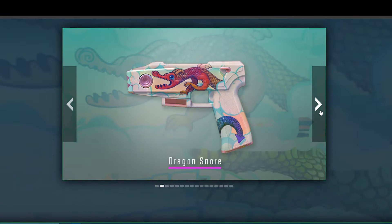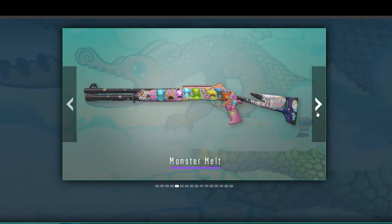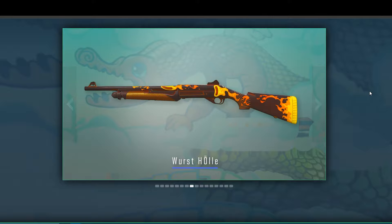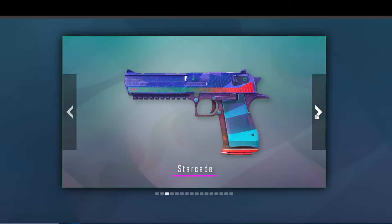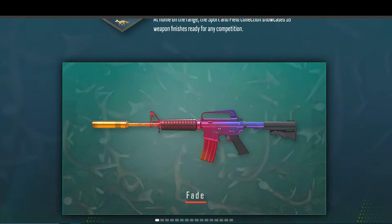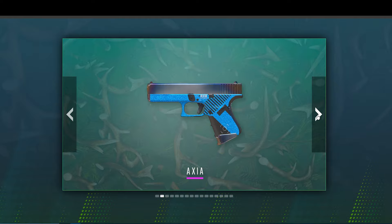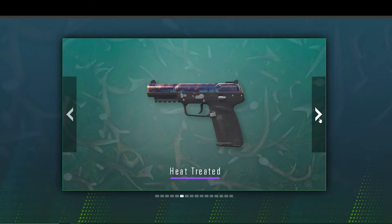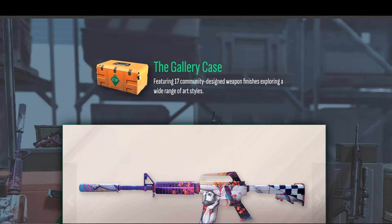Some absolutely insane skins — I haven't even looked through these yet. The Overpass Collection is the first one. We also got the Graphic Collection 2, which looks a bit rough honestly, but there is a lot of cool stuff in here. There's a great AK skin, and an M4 Fade — oh my god, it's insane. I thought we were gonna get the M4 Gamma Doppler, but we got an M4 Fade, which I cannot complain about. That looks absolutely insane.